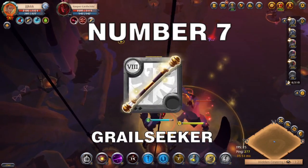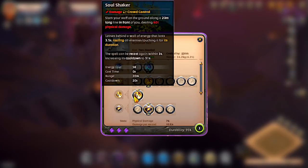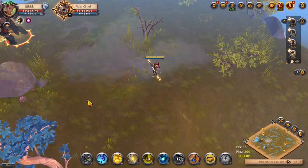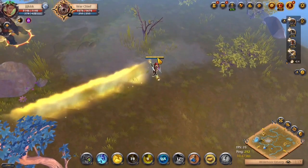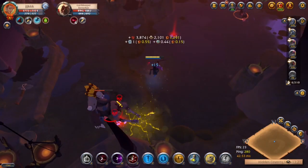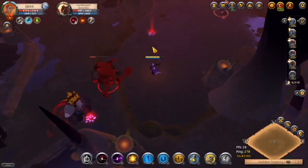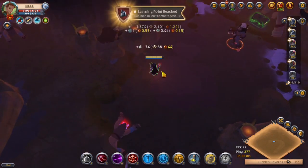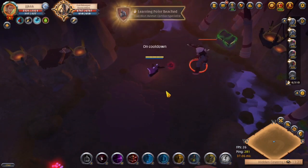At number 7 is the Grailseeker and its E ability called Soul Shaker. You slam your staff on the ground along a 20 meter long line in front of you, dealing massive physical damage. This leaves a wall behind for 3.5 seconds — any enemy that touches this wall gets rooted for the next 3.5 seconds. This ability can be recast within 3 seconds, but doing so increases its cooldown to 31 seconds.